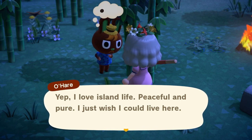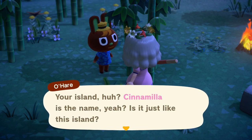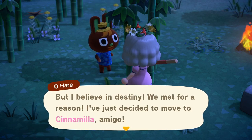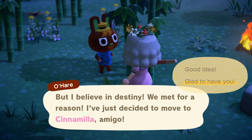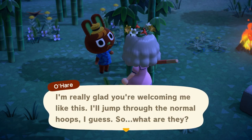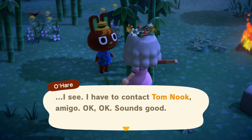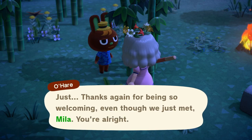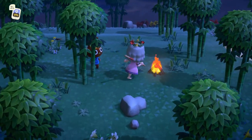Come and join our tropical island - it doesn't look like anything yet but it will look fabulous! He says 'I love island life, peaceful and pure. I just wish I could live here.' Come to my island! 'Your island, huh? Cinnamilla is the name - I've just decided to move to Cinnamilla!' Glad to have you O'Hare! O'Hare is probably no one's favorite villager but I really like him - he's a fresh face that not everyone hunts for.